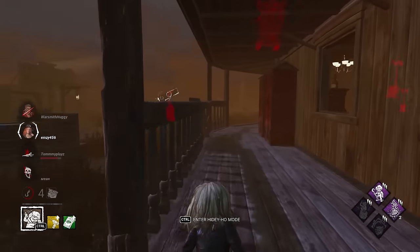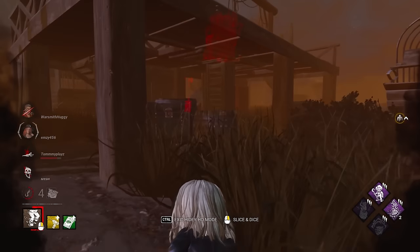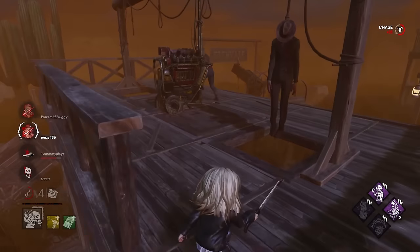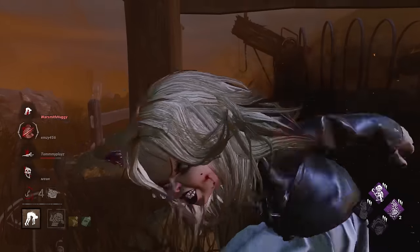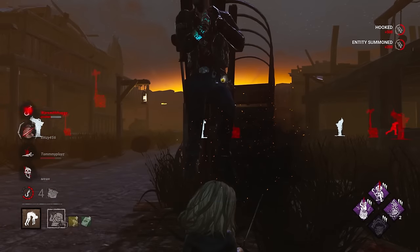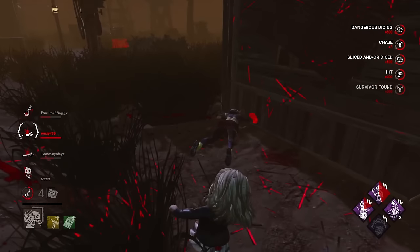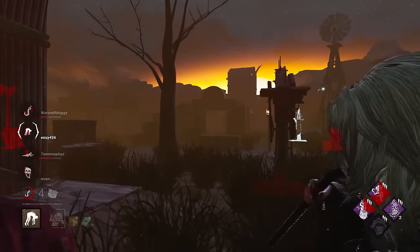I can't get her - I guess she just stays there. Fine. They're trying to gen rush me as well, these lot. Hi there. Try and stop this gen. Where's the last? Is that her? She'll probably crawl off the balcony when the teammate comes to save her. There she is. See ya. I love this combination with this killer, it's so good.